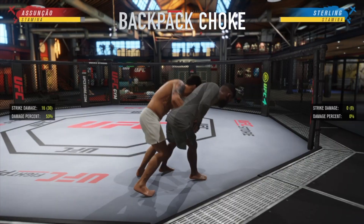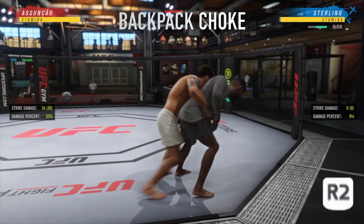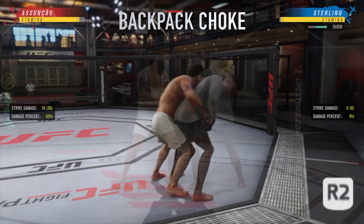Blocking this is actually quite simple. Once your opponent has you in the back clinch, just hold R2 and it will stop them from being able to jump on your back.